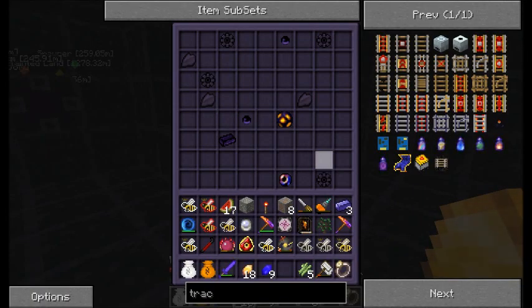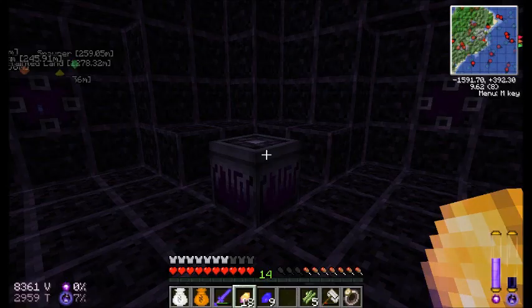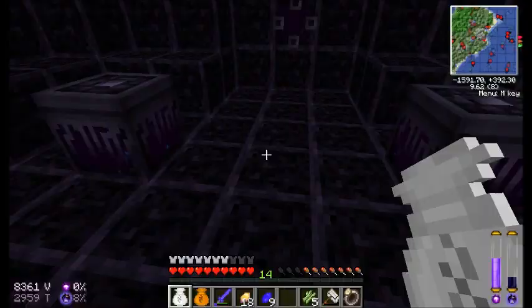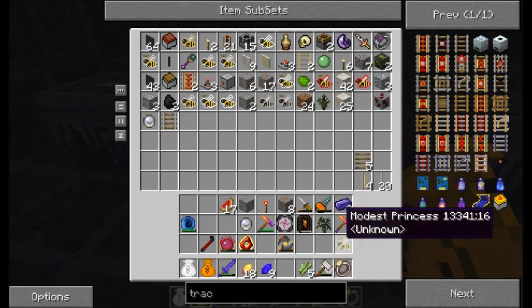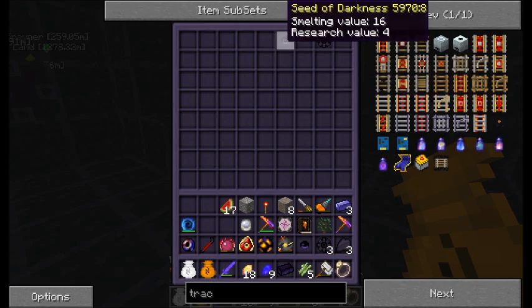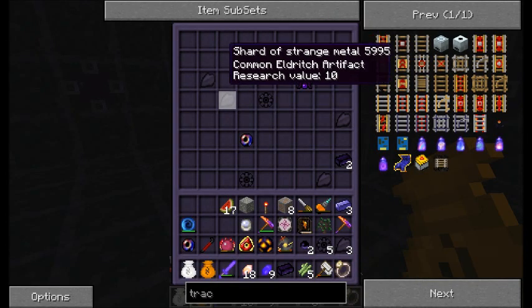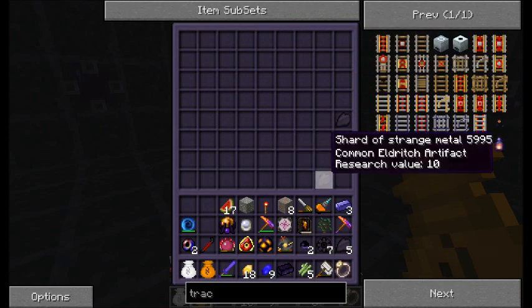Let's see — plenty of eldritch stuff here, so hopefully I can finish off my eldritch research. Let's throw these bees in this bag. Bees in a bag. There we go — a repository is the best kind of thing you can have.